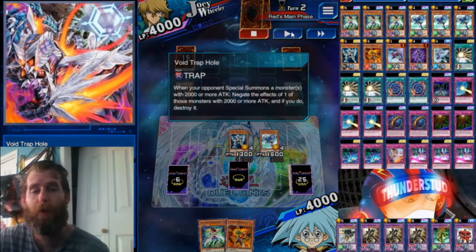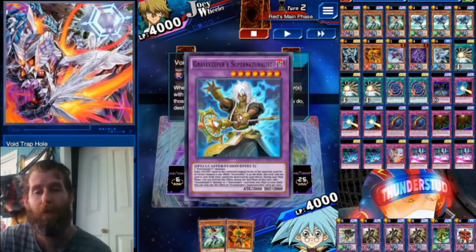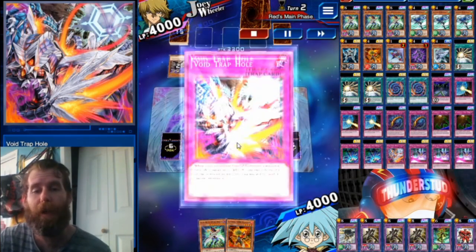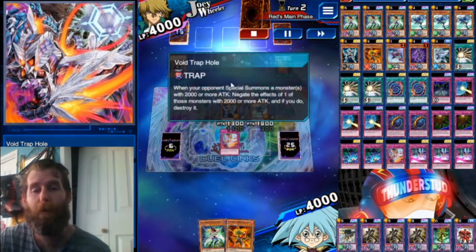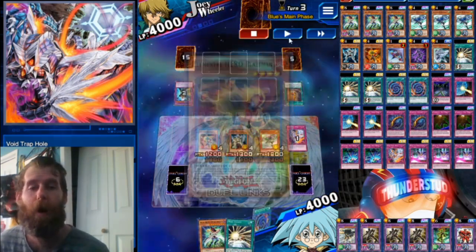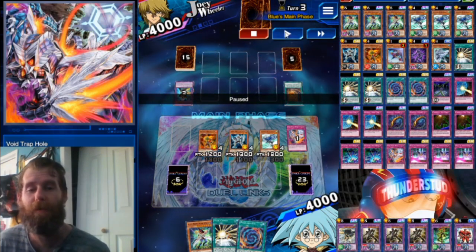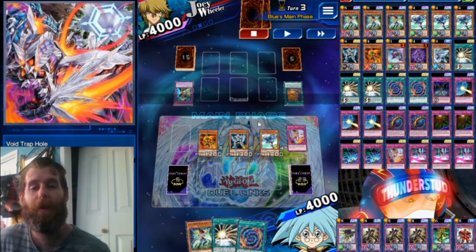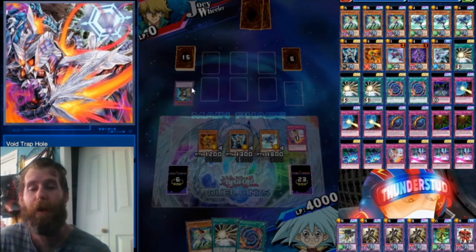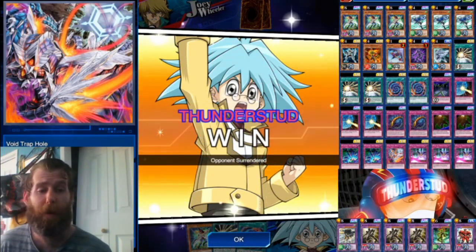We set Void Trap Hole — I wasn't even sure how this interaction was going to work because usually Supernaturalist can't be destroyed. But since he's summoned, we negate his effect and Void Trap Hole destroys the Supernaturalist completely. We top-deck a Mask Change and all we're going to top-deck is spell or trap cards because we already have so many monsters. We search our Poly — look at the options: Mask Change, Poly, plenty of monsters. That's what this deck is all about.